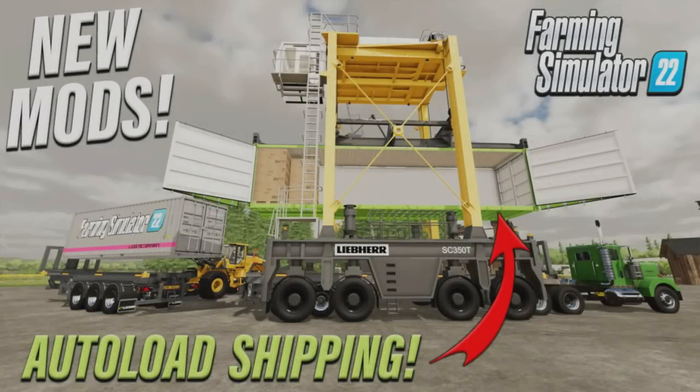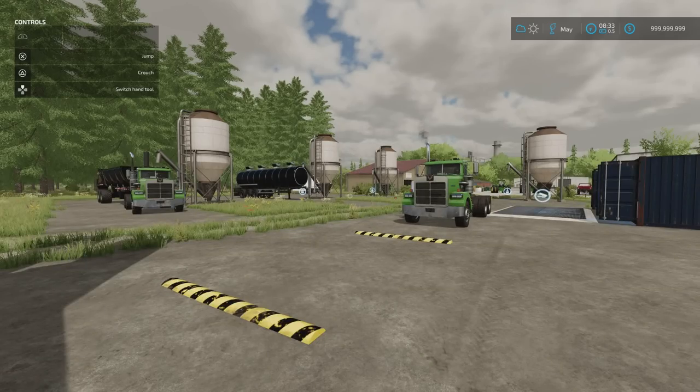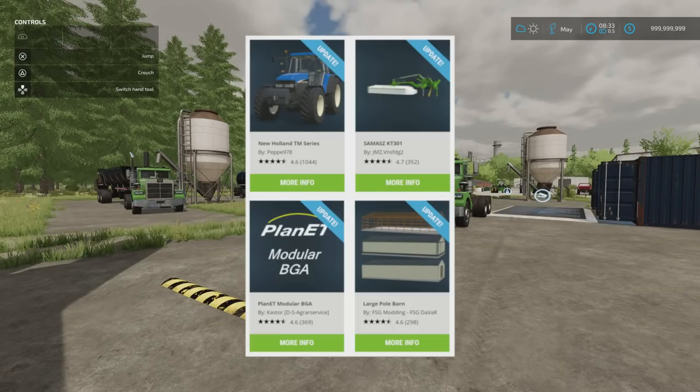Welcome to this look at new mods on Farming Simulator 22 with me, Mr. CDP. It's Friday the 16th of June. We've got some new mods and some updates: the New Holland TM Series by Pepe978, the Samaj KT301 by JMZ, the Planet Modular BGA by Castor, DS Agras Service, and the Large Pole Barn by FSG Modding. FSG Devar have also had updates.